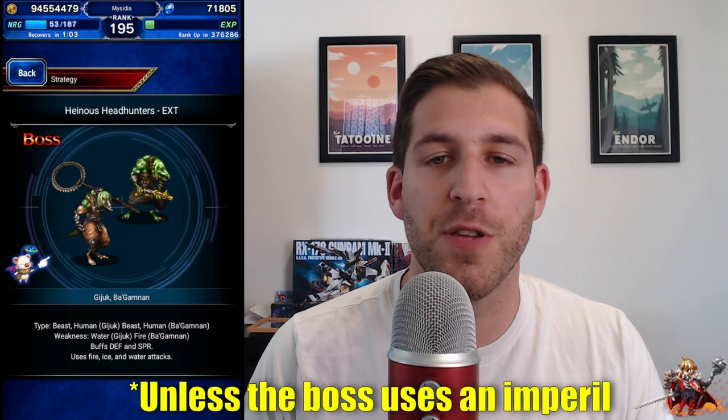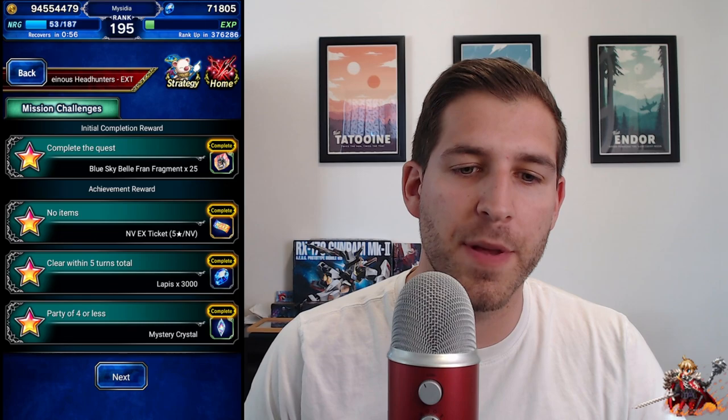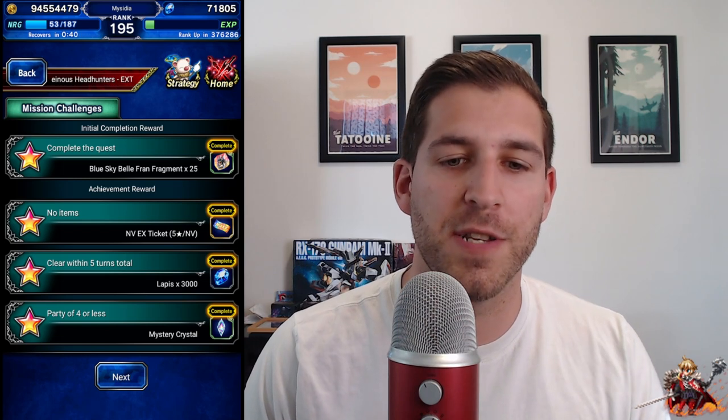They can use fire, ice, and water attacks, so if you wanted to, you could build 100% resistances to those elements and the boss would not deal damage to you, and you wouldn't have to bring a tank. We can also see that there is a requirement for a party of four or less. However, it doesn't say clear all the missions at the same time, which means you could beat this with a party of five to get the 3000 lapis to clear within five turns, but then clear it in however many turns with a party of four or less to get the mystery crystal.